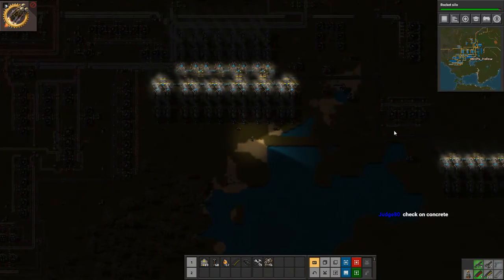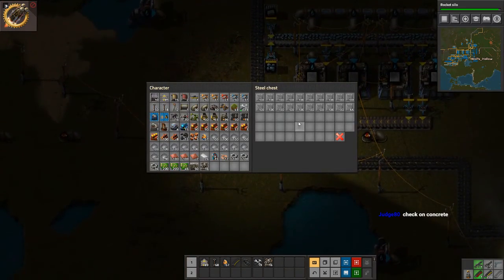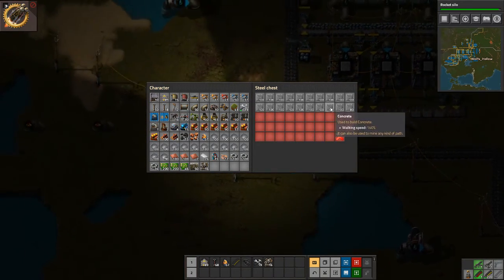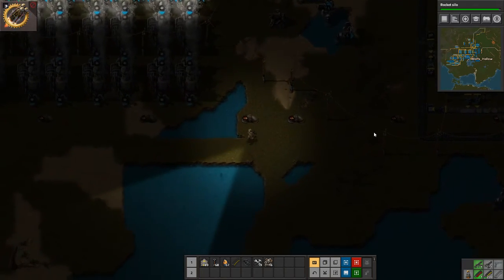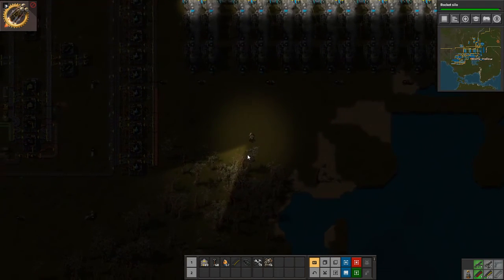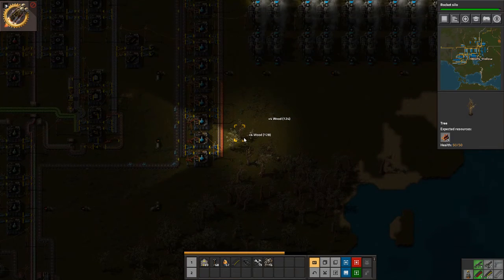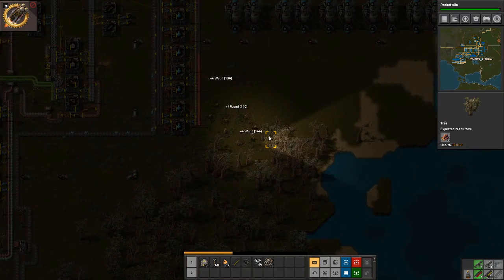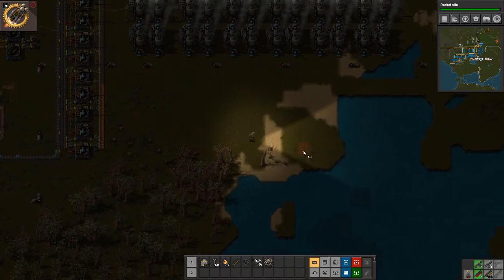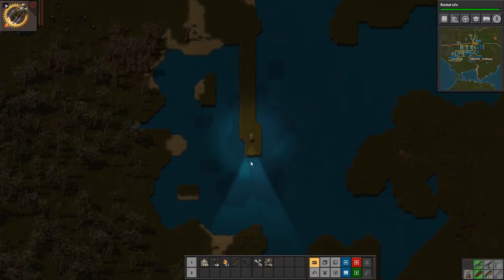Alright, let's check on our concrete. That is more than enough — we only needed a thousand, so that was fine. So if we want to be super efficient here, we can carve out our area for our rockets. We want a cool space for it, so let's do it out in the middle here. Why not?